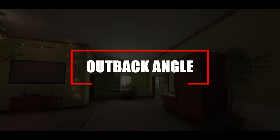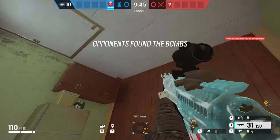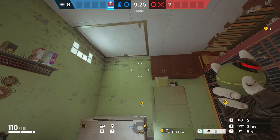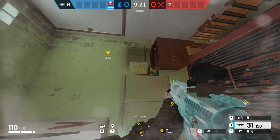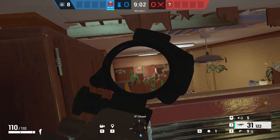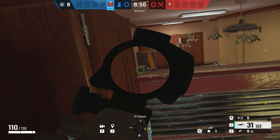Moving on to Outback — I'm sure a lot of you know about this one, but it's such a good angle, especially extended all the way through reception towards that garage door. Break open the top of the reinforced wall and impact the wall next to one of the cabinets to break the first cabinet, then vault up onto the fridge. From here you can extend the wall through into reception all the way down to that garage door, watching many angles and getting easy picks.